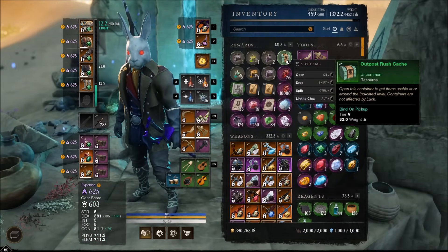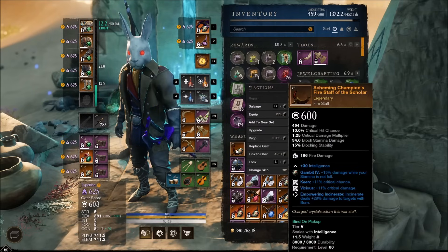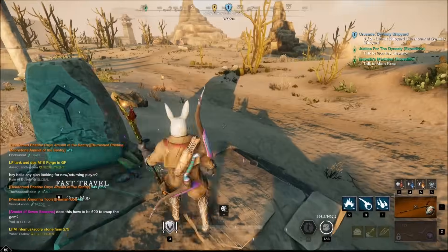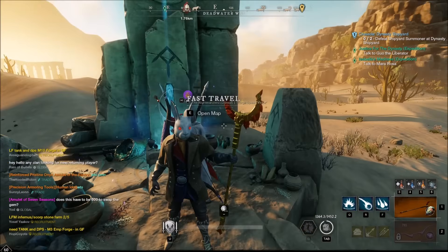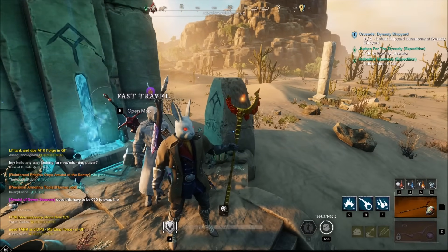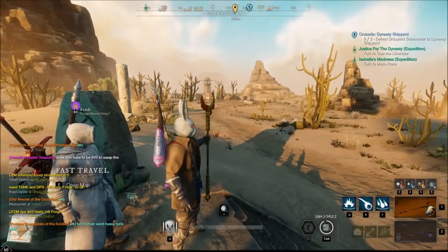I haven't showed this to you guys in a while - I've been gaming pretty hard. We're up to 64 Outpost Rush caches, so I've been playing Outpost Rush pretty much whenever I'm on this game. That is a damn nice Fire Staff. They really killed it with these Champion skins, just not so much with the perks you can get on them. You really should be able to get attunement on Champion weapons - they are Champion weapons.